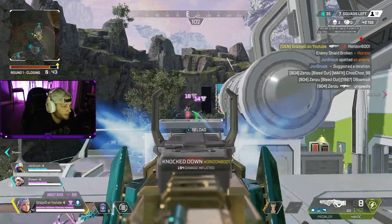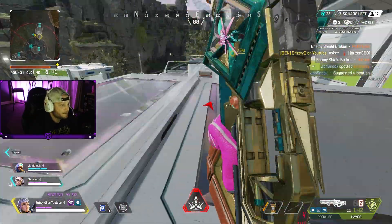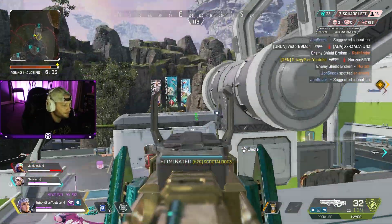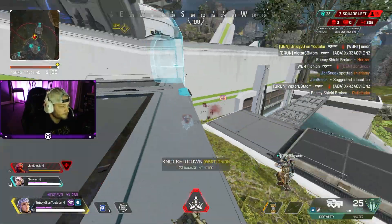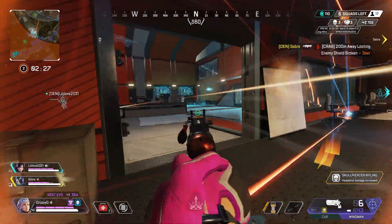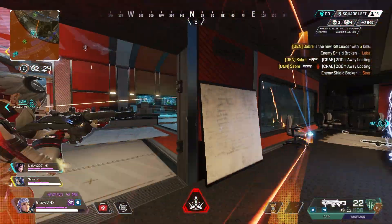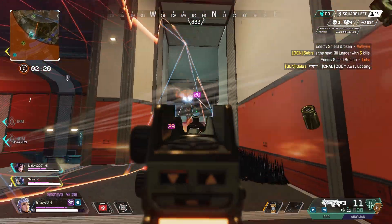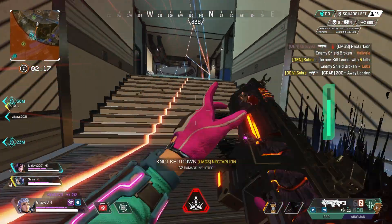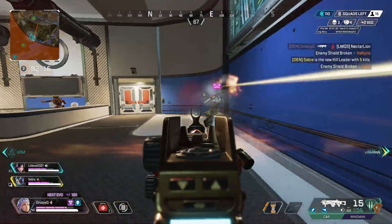For instance, if Pathfinder or Horizon wants to come at you on the high ground, they have to use their tactical. Once they reach your height, you can drop down, and if they chase you, you can quickly take height again with your jetpacks to give yourself time to heal or reposition. Their tacticals will be on cooldown, giving you enough breathing room to make your next move.